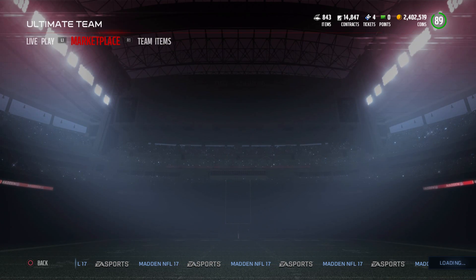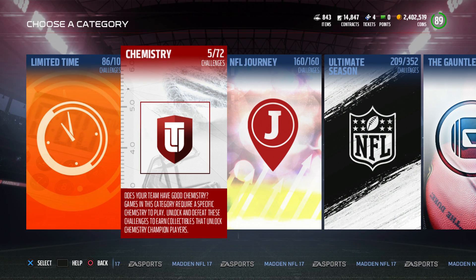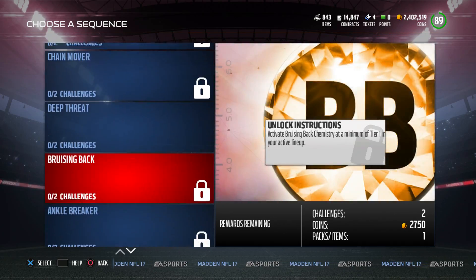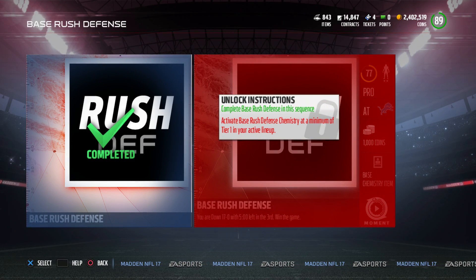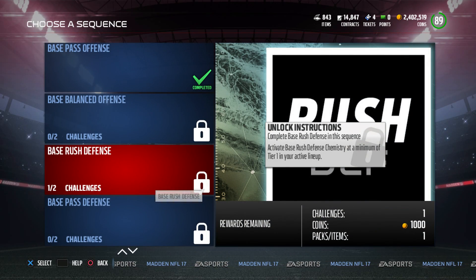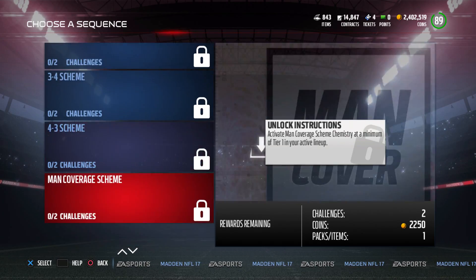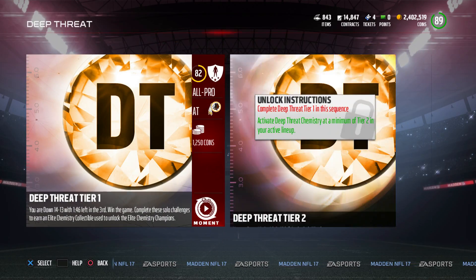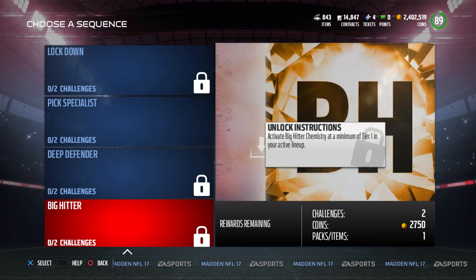They came out with new solos for elite chems and also a lot of new cards, like alternate chemistry cards, which I'll go over in a second. If you go to chemistry, these are actually tough — even these base ones — because you're losing by a lot in all of these. This is when you're down 17-0 to start the second half and you don't have the ball, and you're using base chemistry cards, which means they're not that good — bronze, silver, gold, or maybe a few elites. So it makes it difficult.